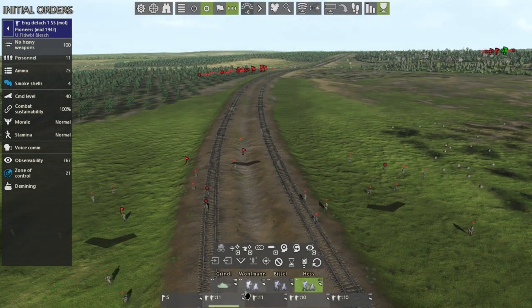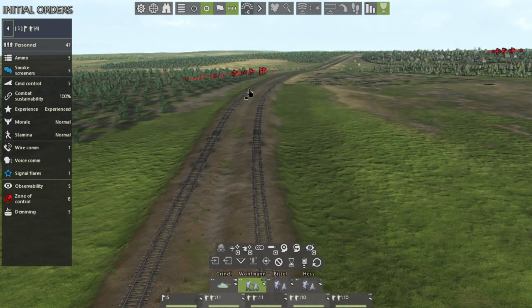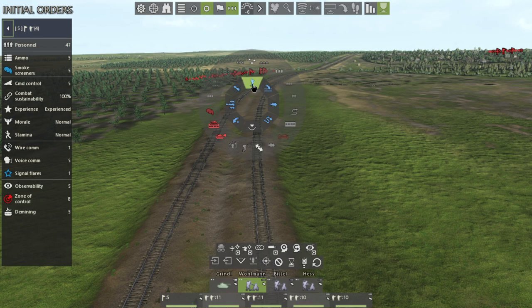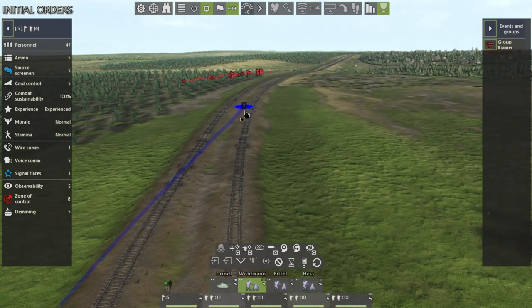Next, select this platoon, right-click, and hover over 'Move,' then right-click again. You'll see the 'Fast' modifier here — we need to make sure that is turned off. If it's not turned off, they will not go prone. Then left-click the move icon and they are now ordered to go prone, crawl, and demine.